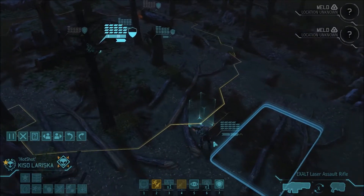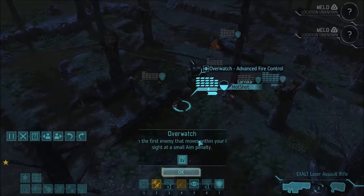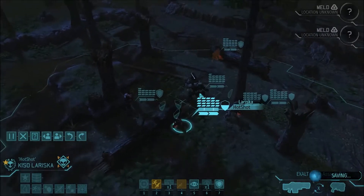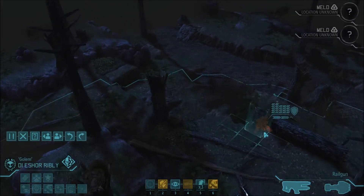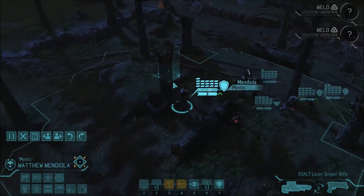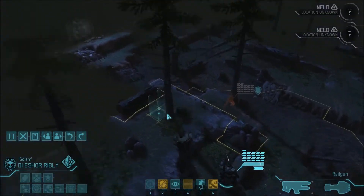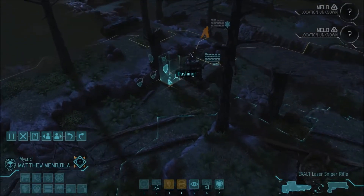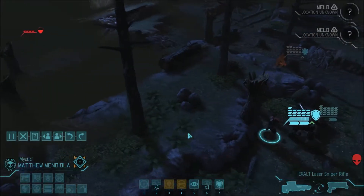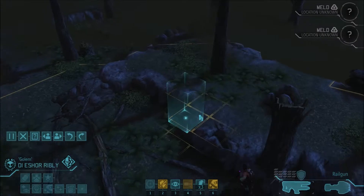We can bring everybody else up now. I think it's safe because this is like the end of the map on the left side. Mendiola to a good spot. We'll just keep everybody in here — too risky to bring anyone further out. Because we might even have Sectopods this mission, and then life would really suck. That sounded like a Sectopod. Could be a Mechtoid, which I really hope it is, but I think it's July so it's probably going to be Sectopods. Because life doesn't like me anymore.